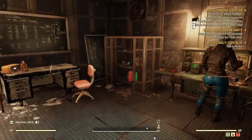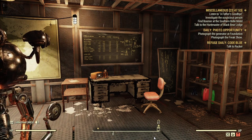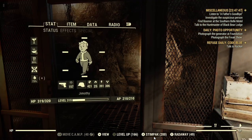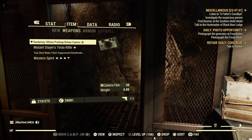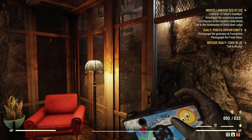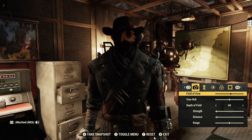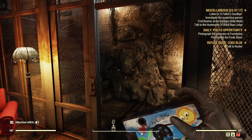You'll see the daily pop-up: daily photo opportunity. Photograph the generator at Foundation. Photograph the Freak Show. Now when it says photograph, you must have a Pro Snap Deluxe camera. I made a video just recently on how to get one of these Pro Snap Deluxe cameras. Don't get this daily confused with photo mode — see the bottom screen photo mode. This here is not the same thing. For this daily quest, we have to use a camera, a Pro Snap Deluxe camera.